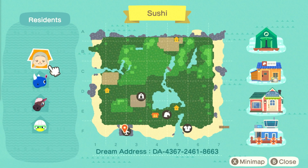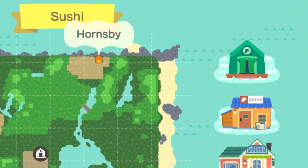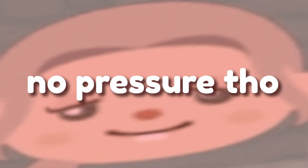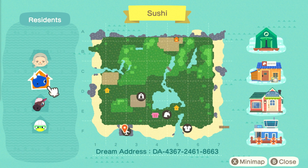First things first — the elephant in the room — we only have three villagers on this island, and we have the tent rest services. I'm keeping my rest services as the tent; if you want to know how you can do that while still being able to terraform, I have a video and a website tutorial linked below. I also kept the map fairly simple, kind of starter-esque, because I was more so having fun with the layout instead of going crazy on the terraforming.